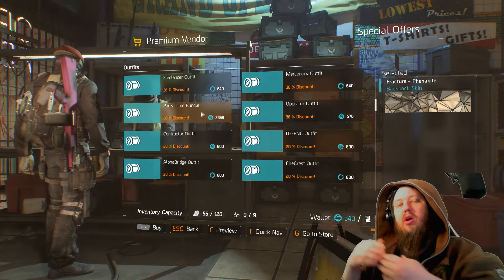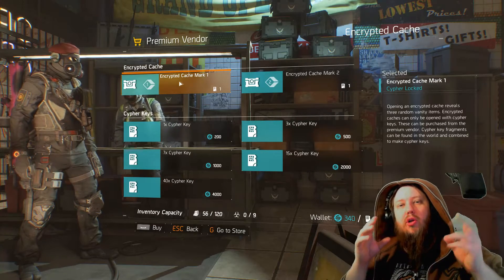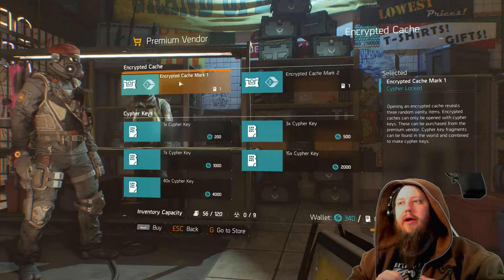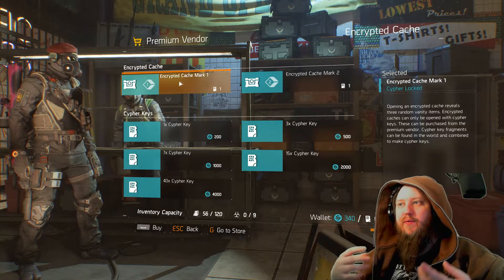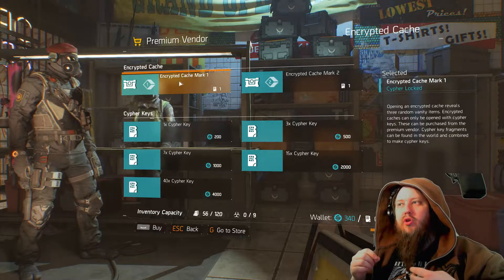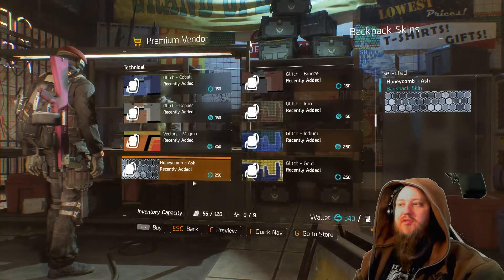That means there is a possibility for you to grind your way towards it and actually get it. What I don't like about this model, however, is the same thing I don't like about a lot of the others — the fact that they are loot boxes. You have to keep grinding and there's a possibility of getting duplicates. You are rewarded some key fragments if it is a duplicate, and when you get ten fragments that turns into one key. But I really feel that instead of that, you should be able to grind and then just go pick up the exact item you want — like the honeycomb ash skin for my backpack.